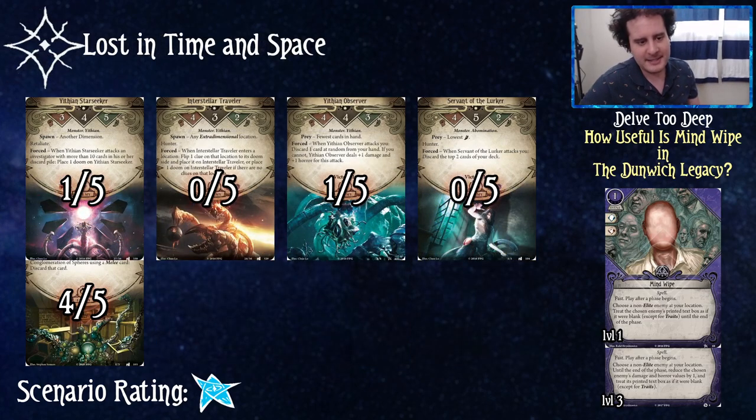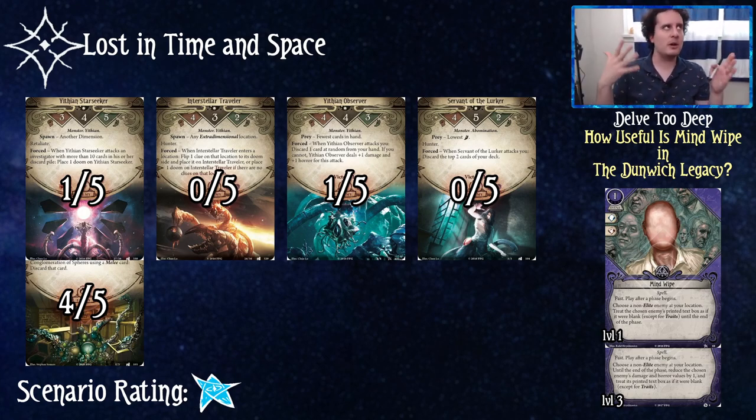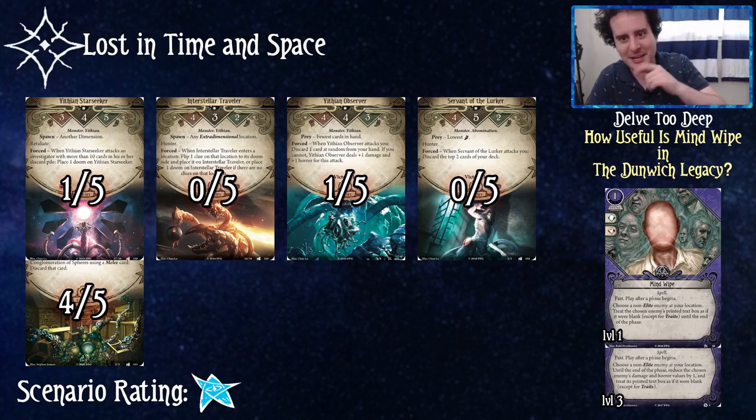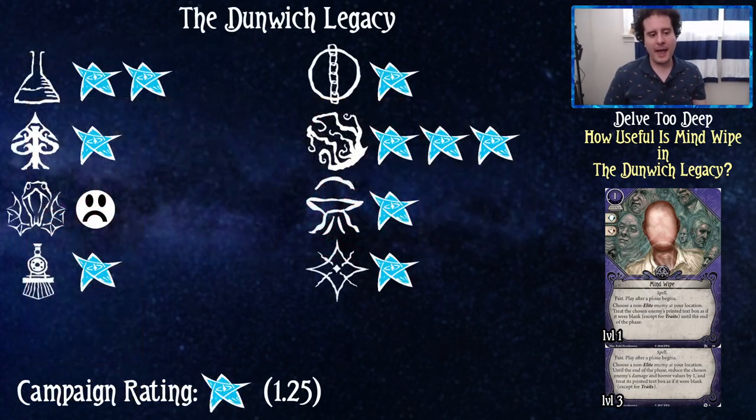Lost in Time and Space also gets a one for its usefulness — which should surprise no one. The Conglomeration of Spheres is still the best target, but you have to ask: is this one enemy worth having Mind Wipe over four cards it really does nothing against? For me it's a no — one out of five. Also, the Conglomeration gets worse as the campaign goes on, so in Lost in Time and Space it's probably more of a two or three in isolation — but we have to look at just the text of the card.